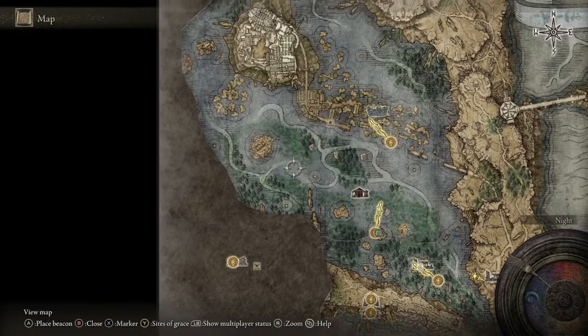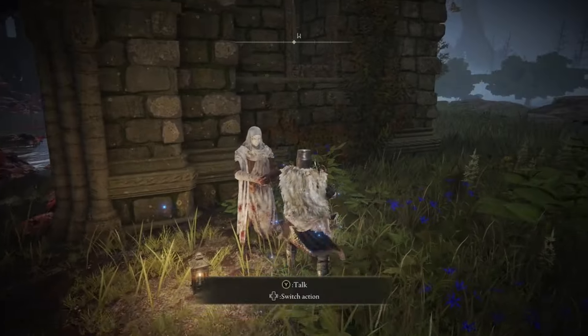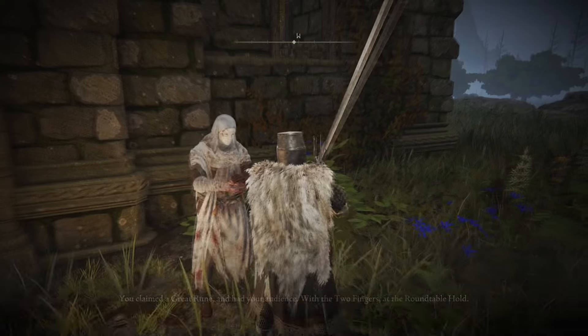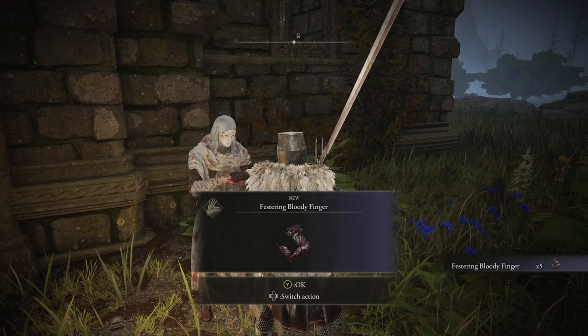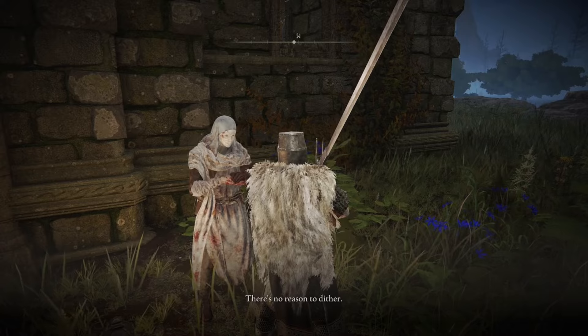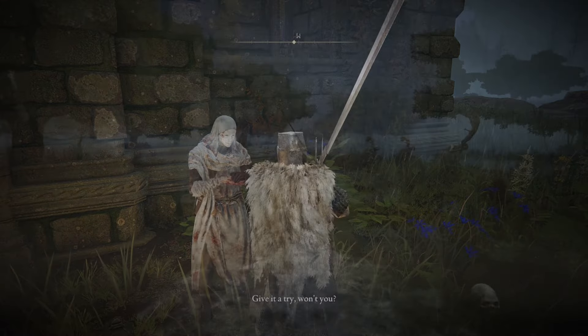Head northeast to the Rose Church, where you'll find Varre for the second time. Once you exhaust the majority of Varre's dialogue, he's going to give you a Festering Bloody Finger and want you to use it three times to perform invasions. After that, he'll move on to the next portion of his questline.